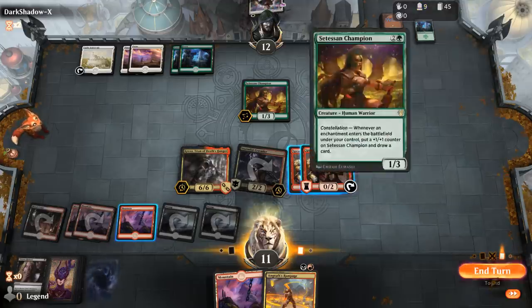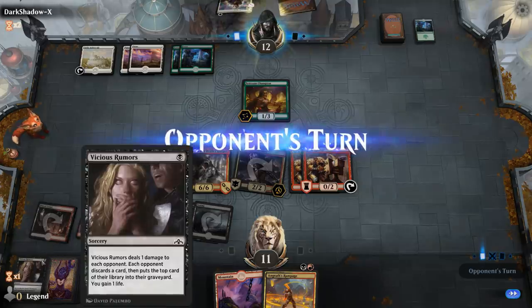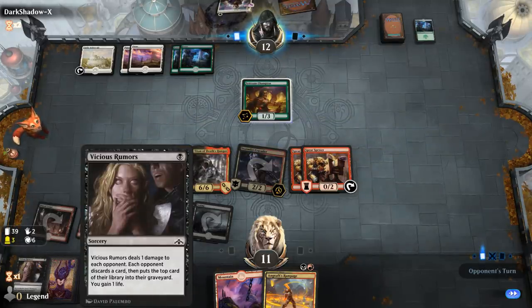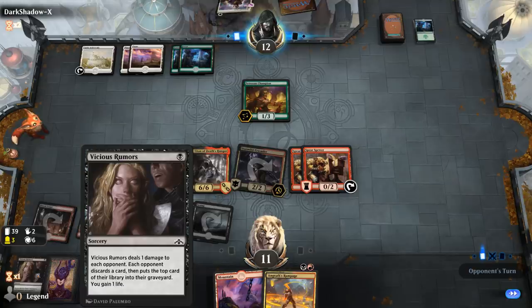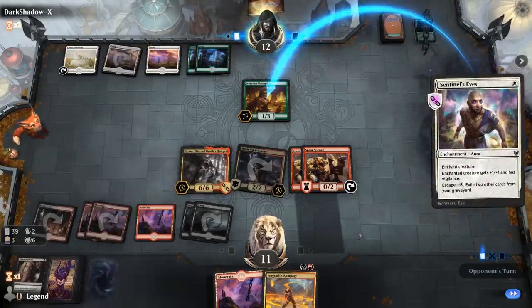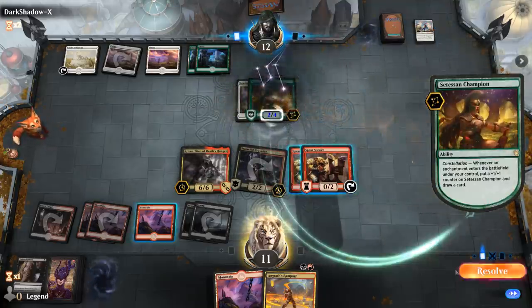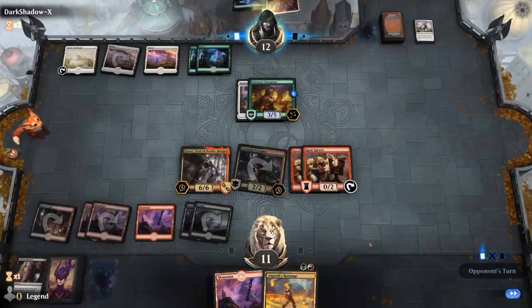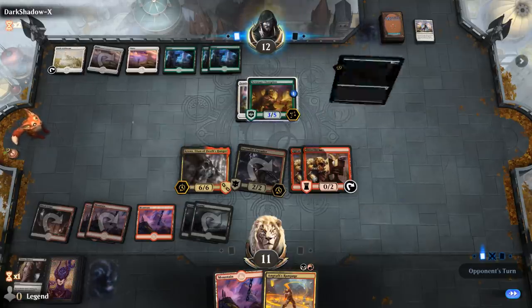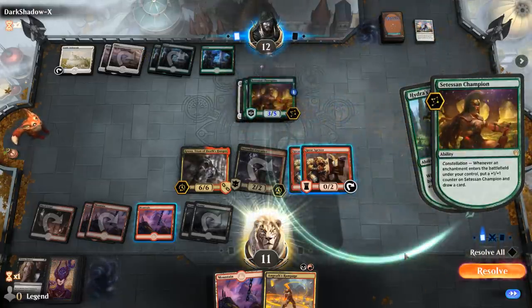We'll escape Kroxa and probably just use Vicious Rumors here. They had a Sentinel's Eyes in hand, which sadly they will be able to get back from the graveyard. The graveyard is often a drawback in today's Standard with so many graveyard synergies. Opponent did not make a Token end of turn — maybe they forgot. They're going to pay the price here if they don't find another creature.